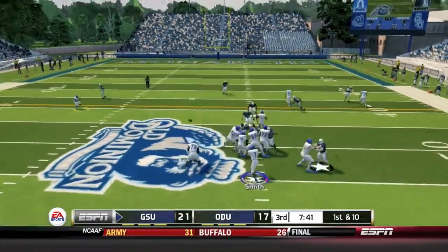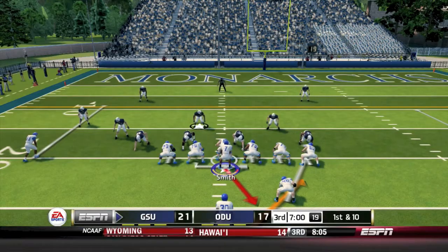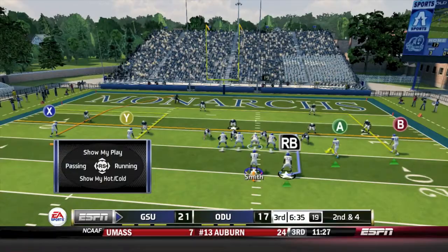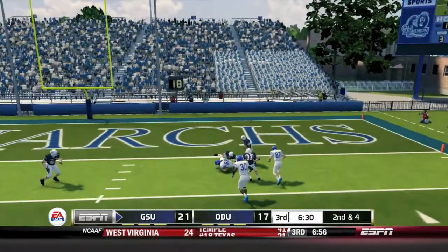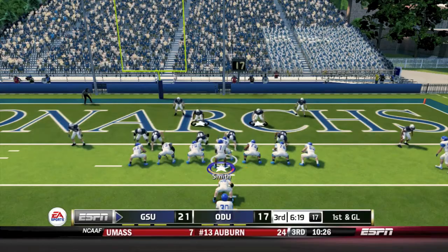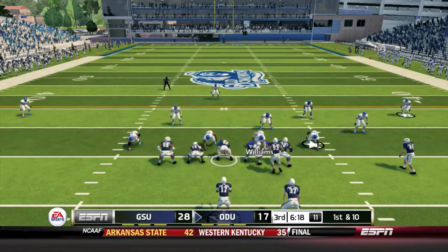First and ten in the second half - Smith hits David Bailey for 15 yards. Smith hands off to Lamont George for six yards, setting up second and four. Smith fires to Jackson for 12 yards down to the one or two yard line. First and goal, Georgia State hands it off to George up the middle and into the end zone for the touchdown. Lamont George has his second touchdown of the day and Georgia State leads 28-17.